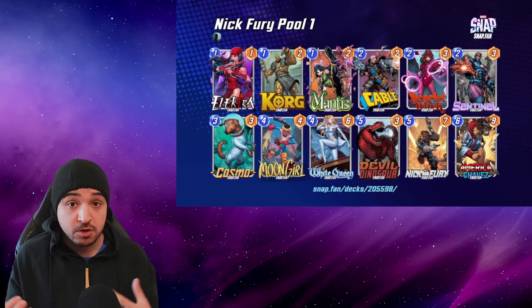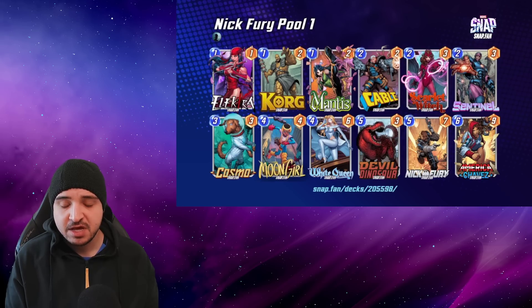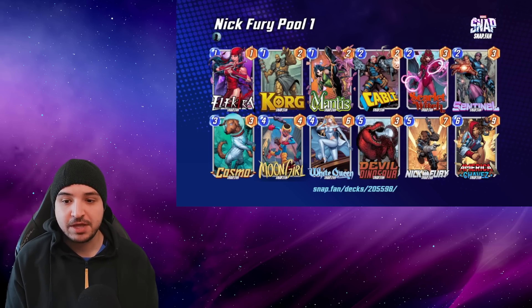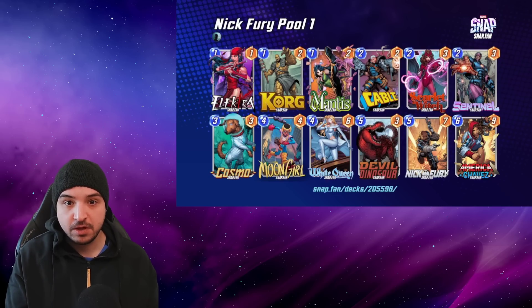Cosmo has been getting far more popular on the ladder recently at the top ranks and it's perfect in this deck. You can play Cosmo into the same lane as your Devil Dinosaur. That's going to prevent cards like Shang-Chi, Enchantress, and Rogue from stealing your Devil Dinosaur's power and stealing 8 cubes from you on that final turn.